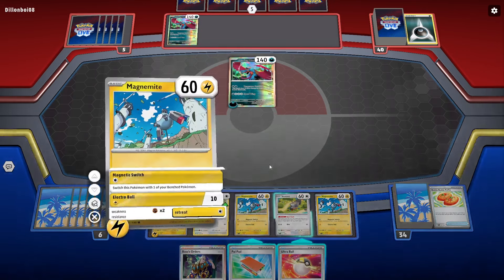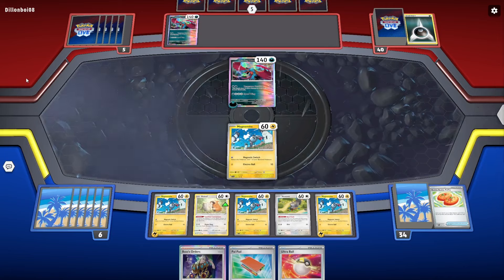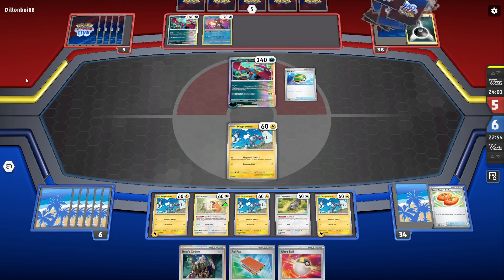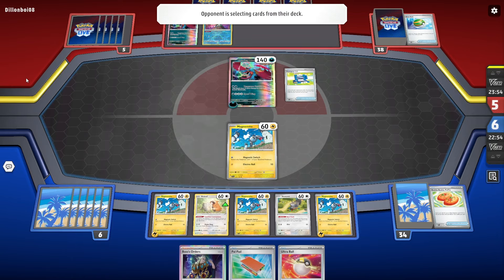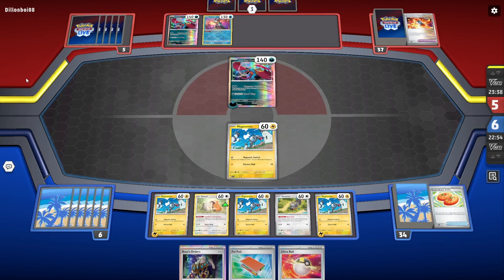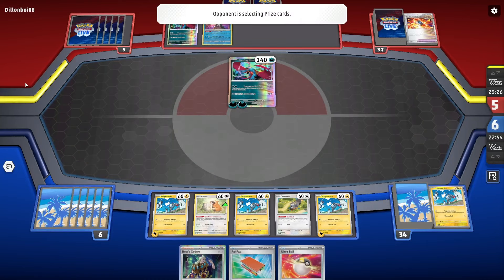I attach this energy and I'm going to use Magnetic Switch just to send up one of these guys without any energy, assuming they're going to take the knockout. If they don't take the knockout and stay in the active, that's fine - they didn't take a prize that turn. If they gust up someone from the bench it wouldn't have helped anyway. Penny - it's good to know. Superior Energy Retrieval - they needed this to get the energy for the knockout.